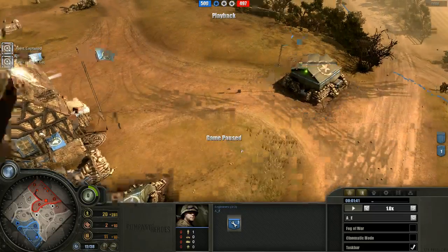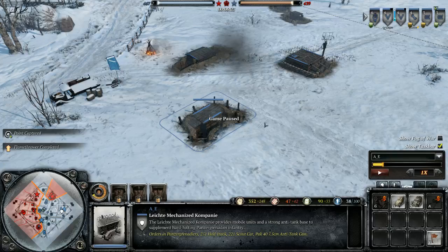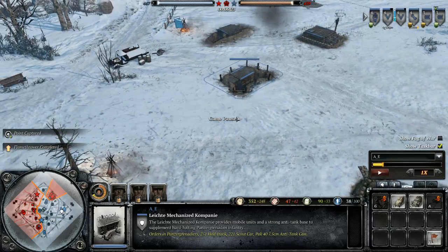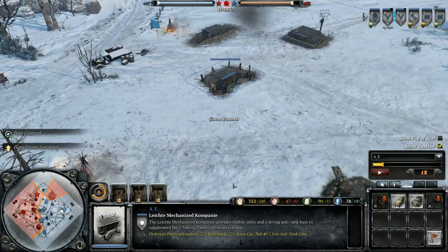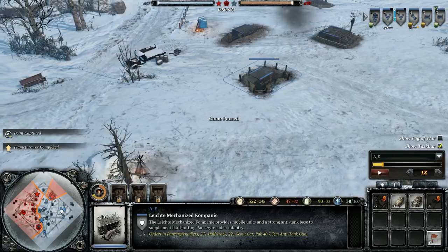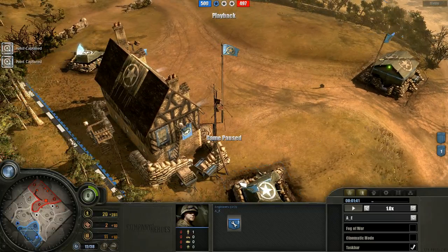We're going to be looking at it, discussing its appearance firstly, then going into its functionality. They've basically taken all the features from Company of Heroes 1, moved them about a bit, changed how they appear, but they've tried to build upon and not remove any functionality. If we start with the tactical map in the bottom left of the screen, Company of Heroes 2 has seemed to take a slight step back in appearance, but they have included more functionality.